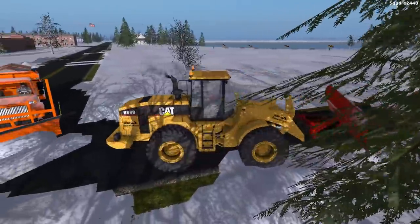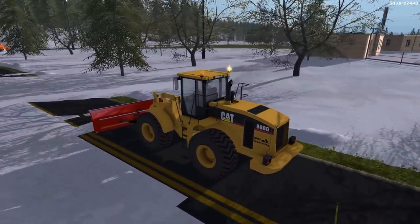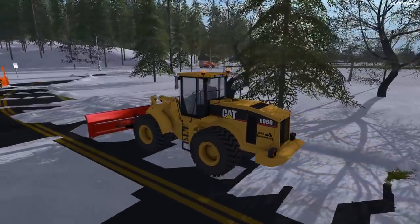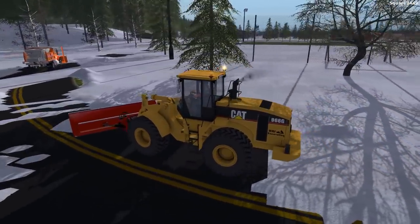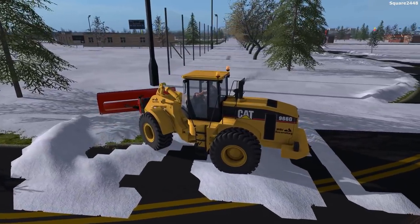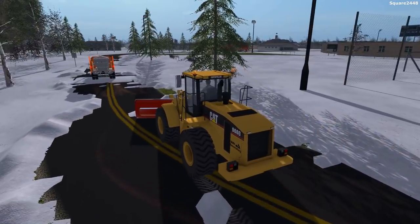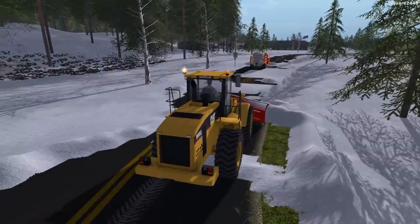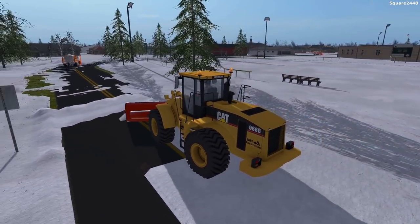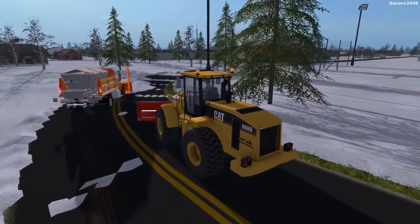There will be some spots that are not plowable, and that's just because the save game and the map are not working correctly at the moment. We'll continue down — I will be cleaning up what the snow trucks are not able to do. This loader is awesome, and I really do like the first-person view. Yeah, the inside of these trucks look really nice. We are pushing back a lot of the snow, but we are running into a few problems where some areas are not plowable. This CAT 966G loader is a very nice loader, very powerful, and it's very strong for pushing all of the snow.